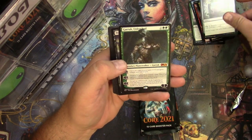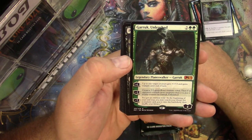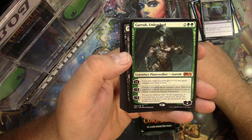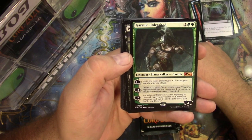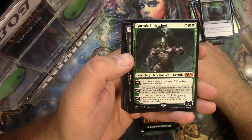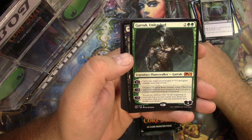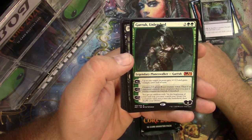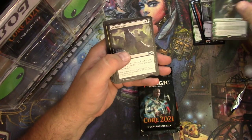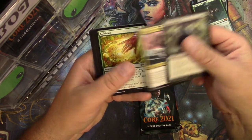And a Garruk Unleashed — very cool legendary Garruk planeswalker. You can plus one to give target creature plus three plus three and trample. Minus two to make a green beast creature token. And you can actually put more counters on your Garruk if your opponent has more creatures than you. Or you can emblem him for minus seven — at the beginning of your next step you may search your library for a creature card and put it onto the battlefield. That's solid. Garruk Unleashed, welcome back! Also Pestilent Haze, Dire Fleet Warmonger, and a Cult of Rakdos.